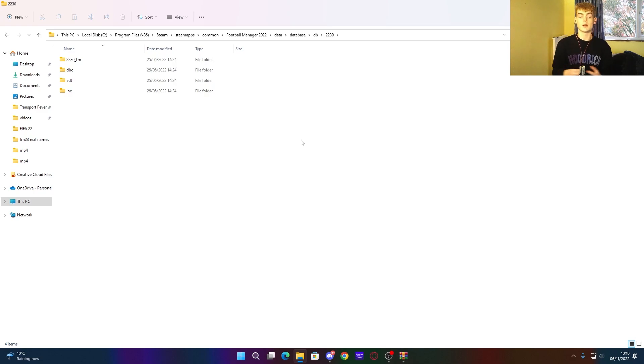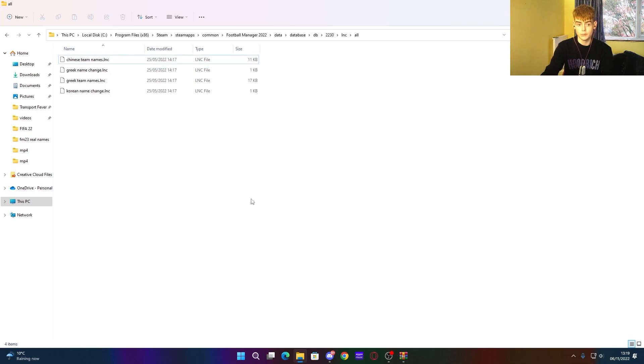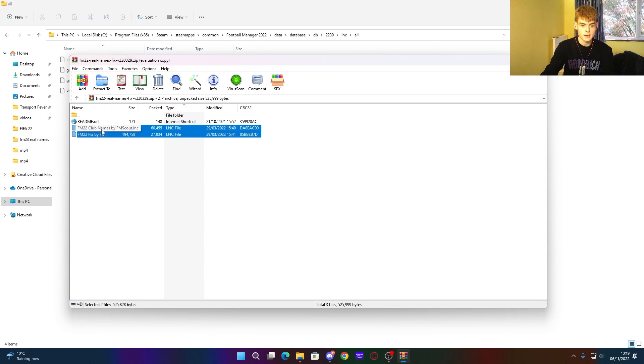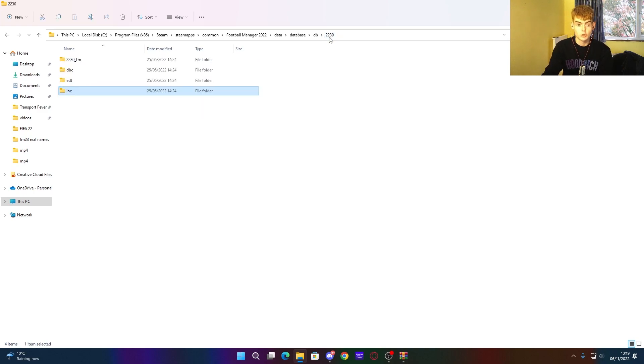I'm going to use Football Manager 2022 to demonstrate since I've already done it in 2023, but it's exactly the same process. Go into the folder called 'lnc', then click 'all'. You'll see several files — delete fake, lick, dance, way, fra, and n league. Then grab your WinRAR folder, take the two files — club names and fits — and drag and drop them into this folder. That installs the real names.